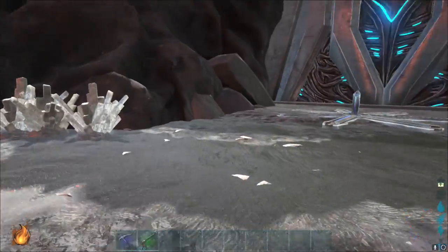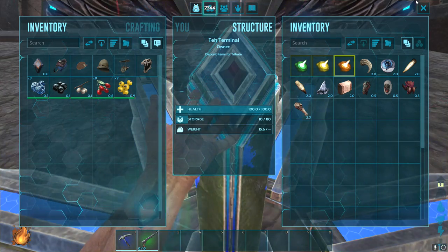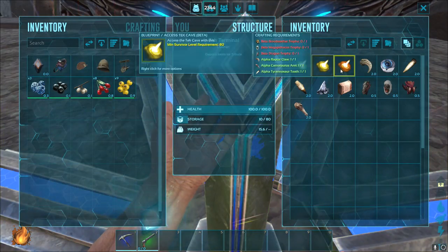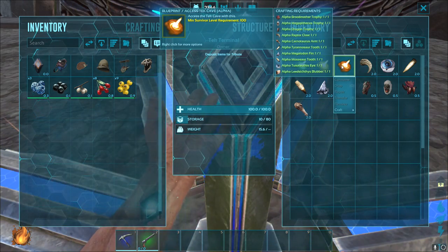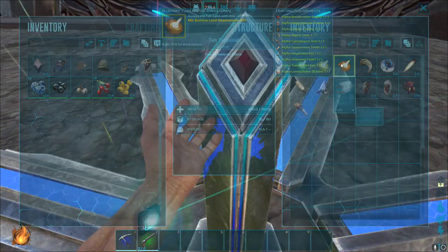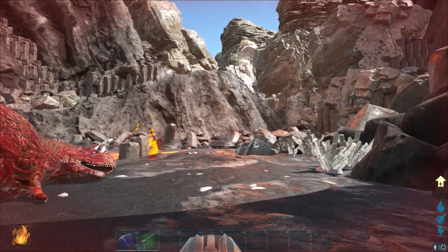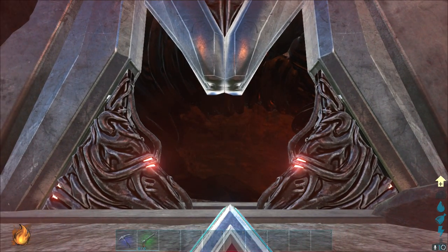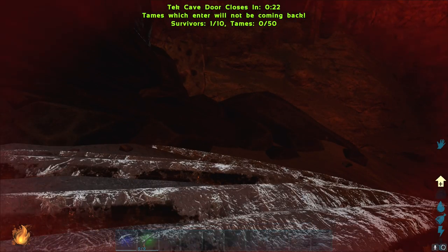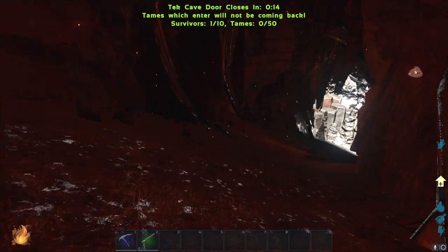Okay, you ready? Are we ready for this? I've got to be level 100. Okay, now I need to do the command for give XP. The door's opening! Okay guys, we're going in. Cave door closes in 20 seconds. Tames which will not be coming back. Oh Christ, that keeps count of how many tames you've got.